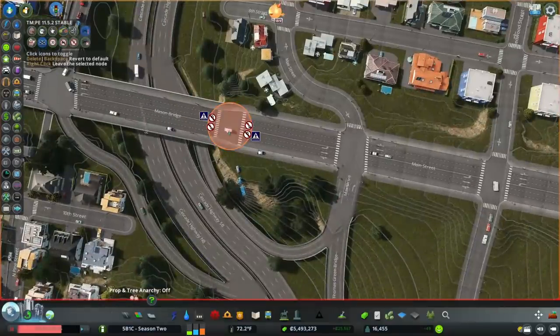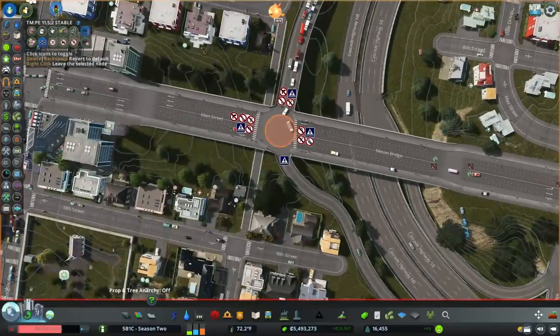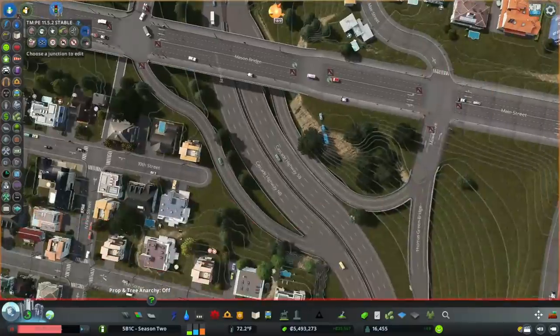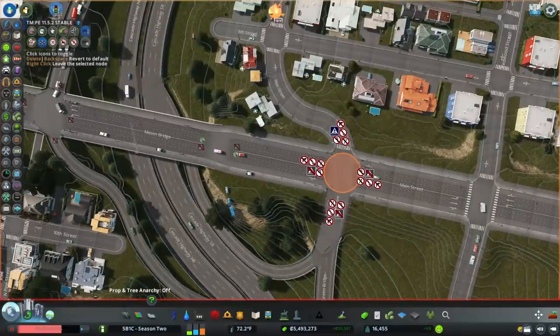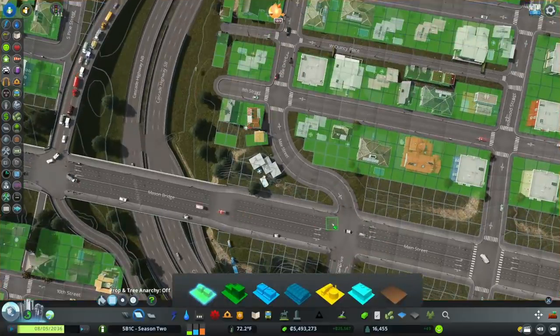Now I'm going to set up junction restrictions — make sure there are no pedestrians and no holdups. Don't want pedestrians crossing here, I really don't want them crossing there either. Don't want pedestrians here, and I already don't have them there. I don't think I'll have pedestrians there either. Now I just need to tidy up the zoning along Dale Drive and fix the street names.